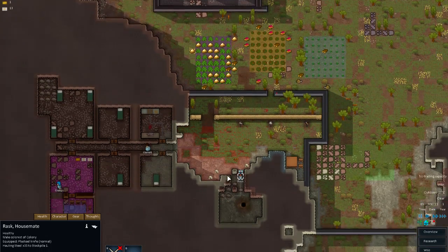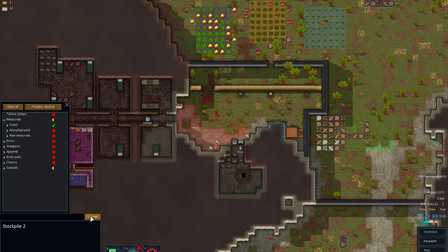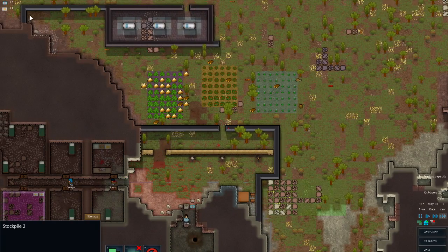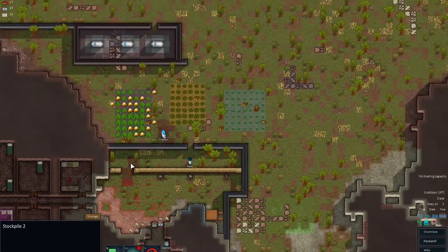I could run into a problem here — I only want to have food as a haulable thing in there, which is what I want. As you can see, the metals coming up now, I've got 175, which means stuff's going to start getting built.